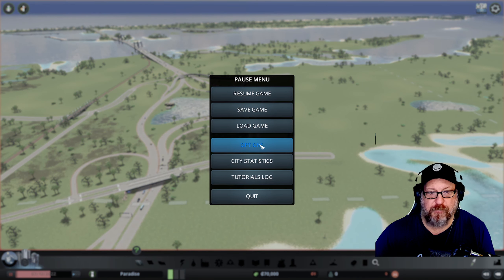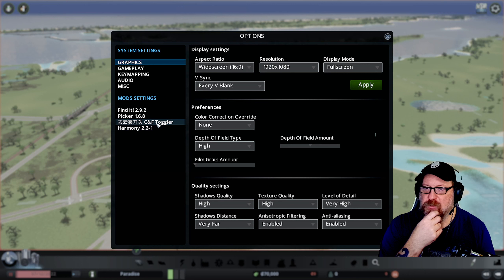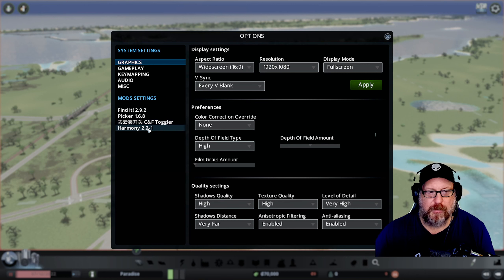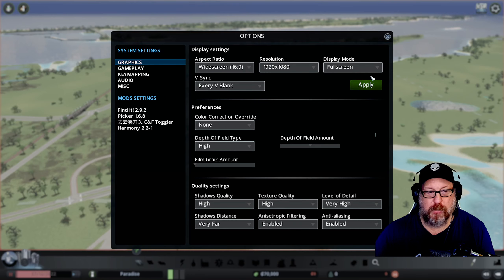Let me show you the add-ons I have. These are the mods I have. This is my clouds and fog toggler. I don't remember seeing that. I'm using Find It — we went over that before I deleted the save point — Picker, Clouds and Fog Toggler, just for me as a YouTuber so I can disable the blurry stuff. And this called Harmony — this is related to other mods. These are the big ones. And if I add new ones during this Let's Play, I will let you know what they are.